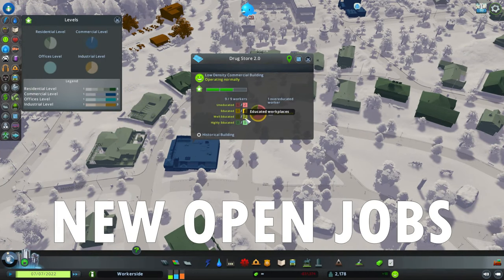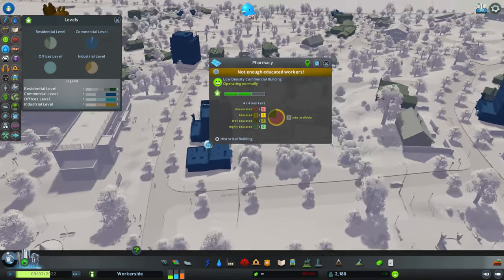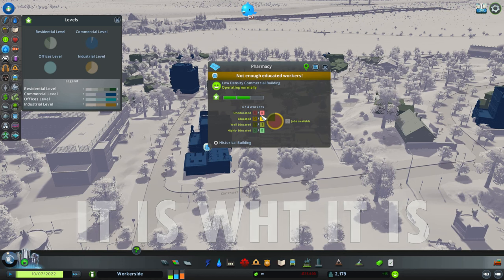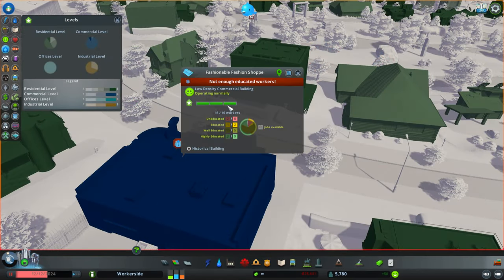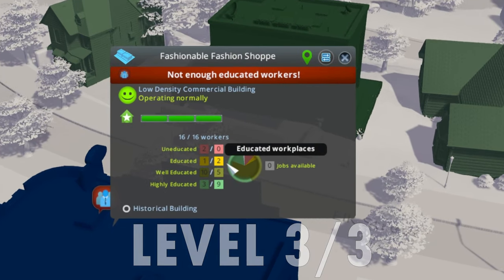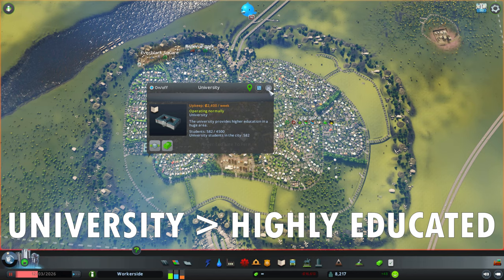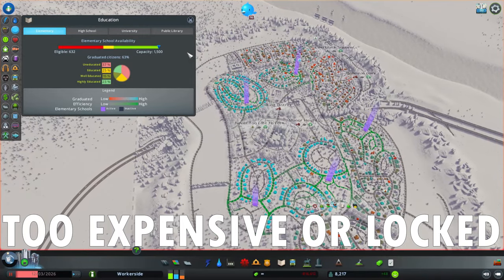But the shops don't care — they have open jobs with those requirements. This is by game design. As soon as some sims get a high school degree and visit a shop, it can level up once more to its final third level, which requires even better, highly educated workers — ones only a university can deliver. This is a high requirement, often far from the player's price range and unlock level in a normal game.